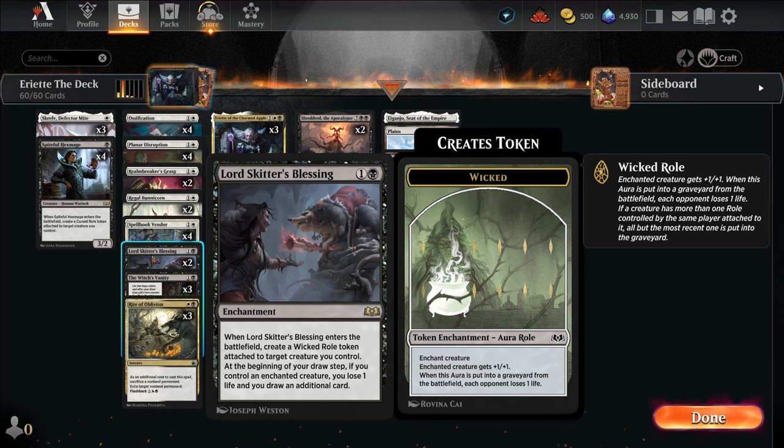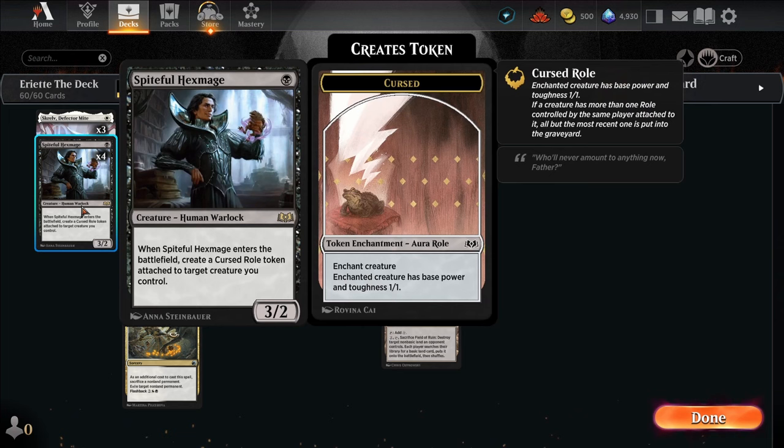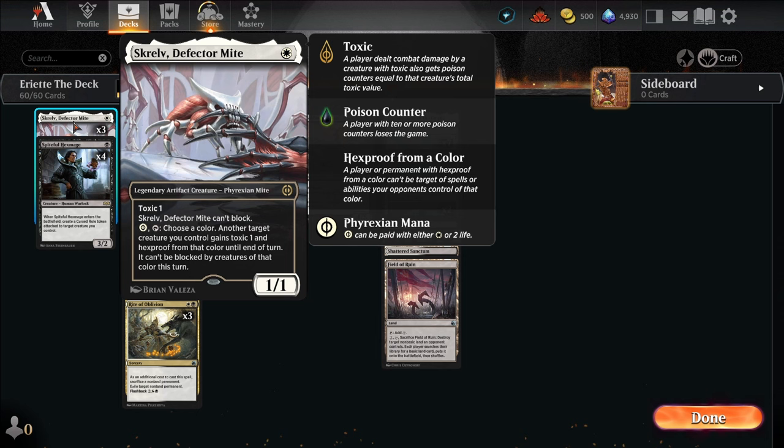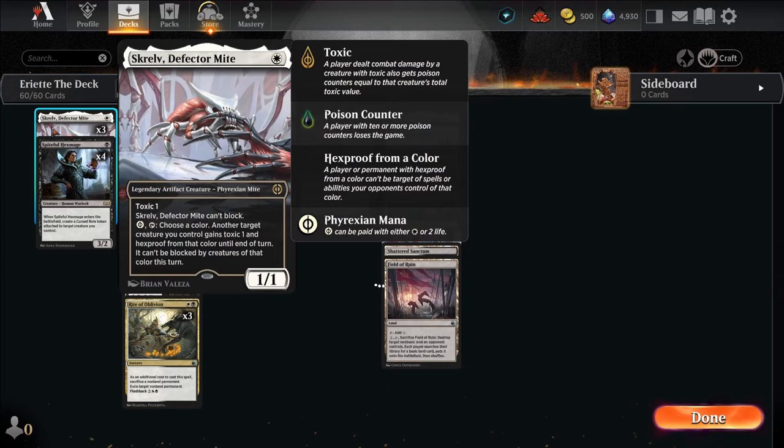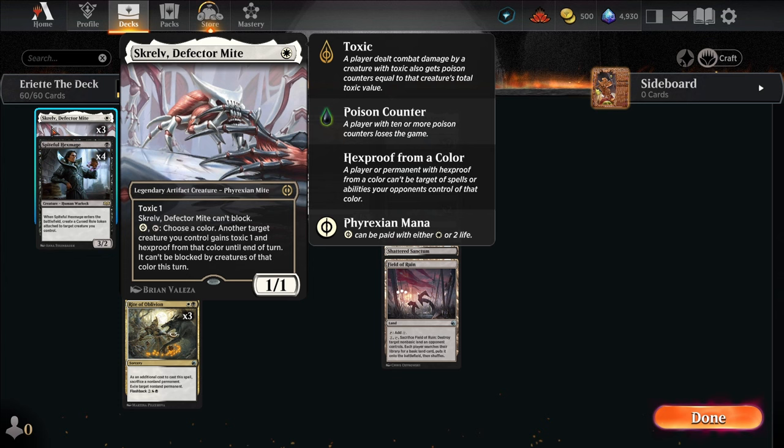You can also play Lord Skitter's Blessing on turn two — this puts a wicked roll token attached to a target creature you control. When you put another roll token on something, the previous one falls off. That will make the Hexmage a 4/3. You can also play Skrelv, Defector Mite, on turn one as normal people would do, because you want to get it going so you can protect other things. Then Hexmage on turn two, putting the cursed roll token on Skrelv. We don't care if Skrelv is base power and toughness 1/1 because it already is a 1/1, and it's just there to protect everything else.